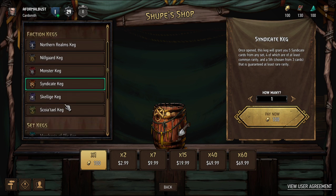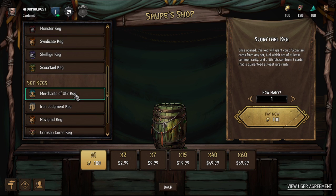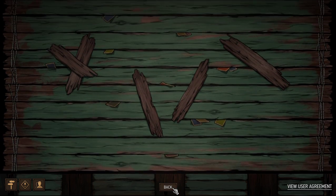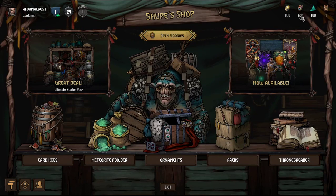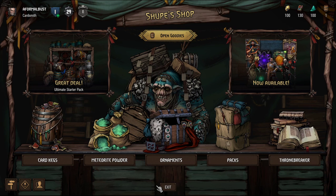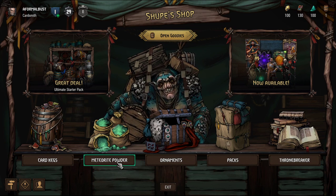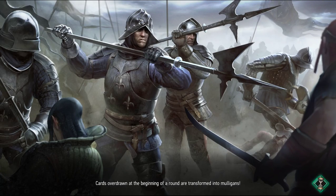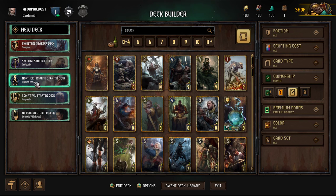I can buy one of these packs. They have the deck builder floating on the shop menu — that's more than some games do. Looking at these packs — obviously I know what card packs are. Oh this colorful thing — this is my cards, I betcha.